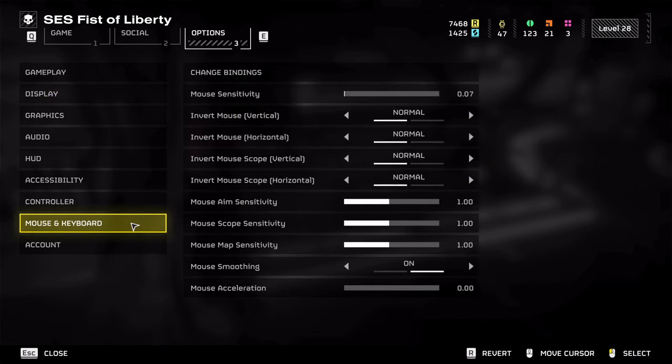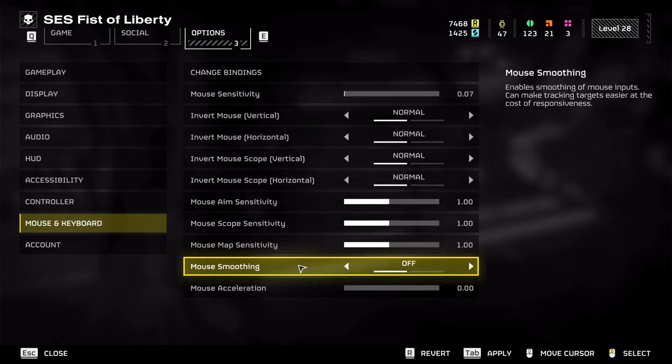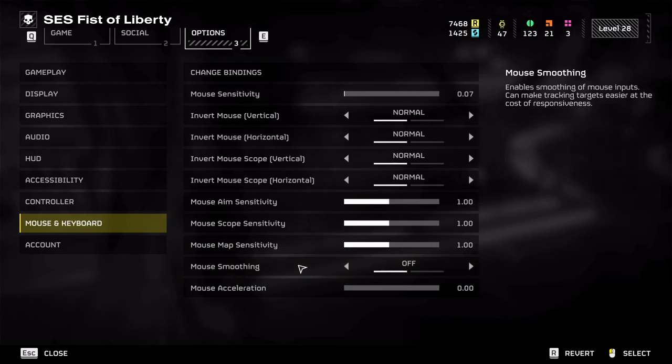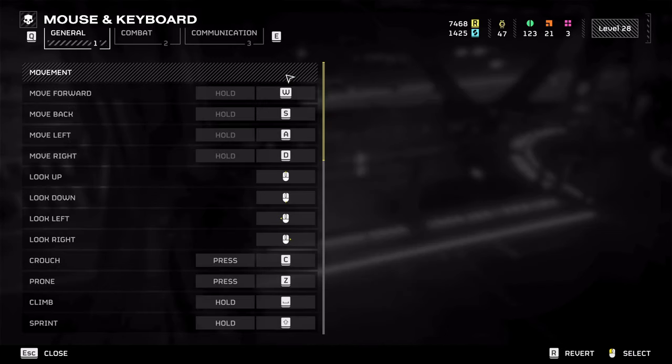Next, in your mouse and keyboard settings, for mouse smoothing and mouse acceleration, the best way is to set your mouse smoothing to off to make your aiming a little bit easier. That's personal preference but I would suggest it. Don't forget to hit Tab to save your settings.